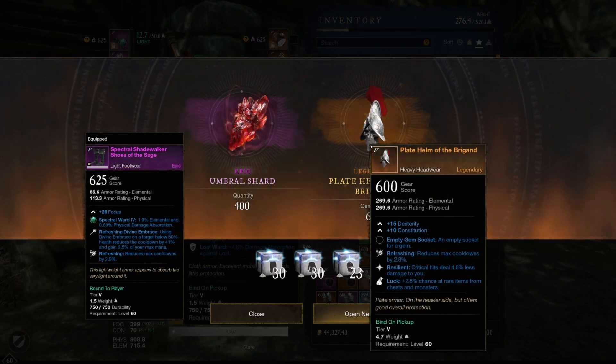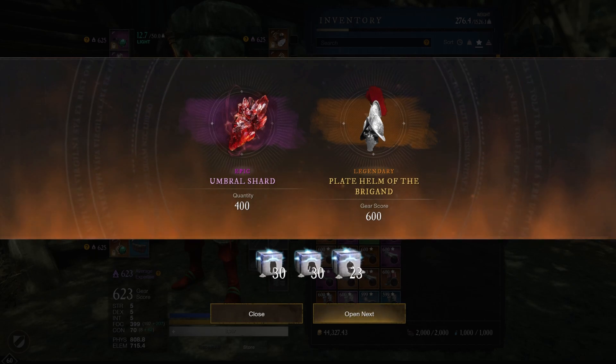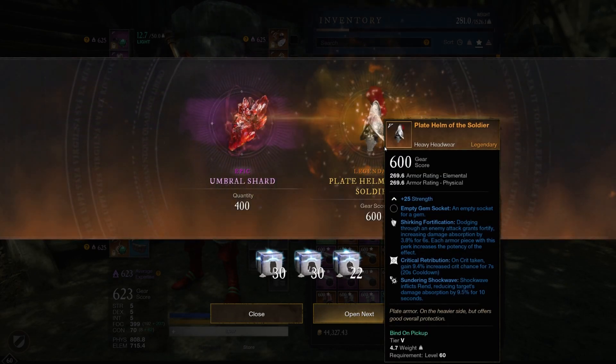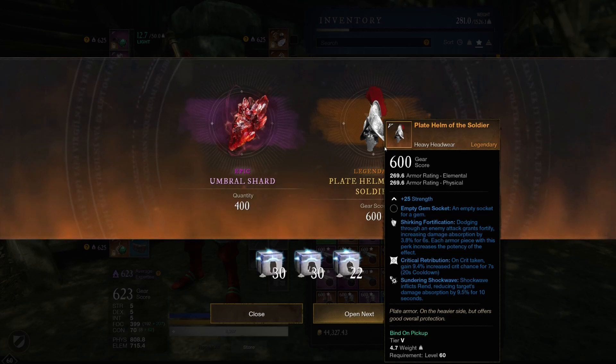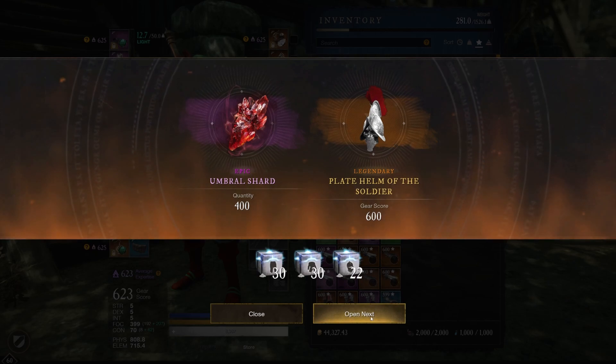Oh, here we go — Legendary! Dexterity, Constitution, Refreshing, Resilience and Luck. The luck should just be off. Another one — Strength, Shirking Fortification, Critical Retribution and Sundering Shockwave. Holy crap! Critical increased chance, Sundering Shockwave and Clicks Red reducing target damage. This is a good piece! Remember in the previous episode we said we found a really good item? Yeah, this helmet would probably replace that one. That is a really good piece!